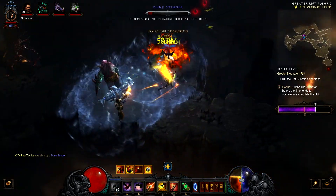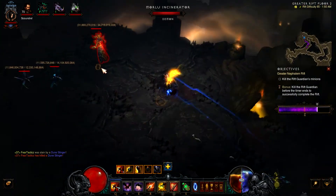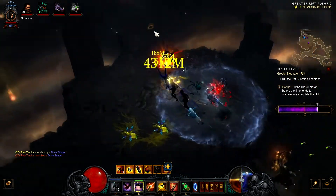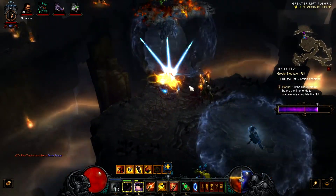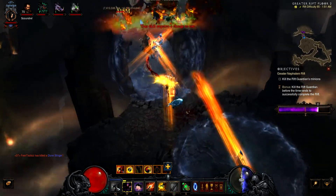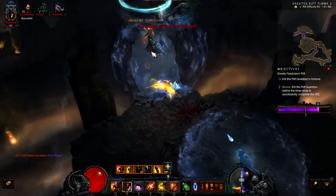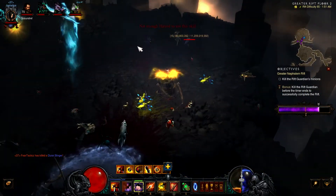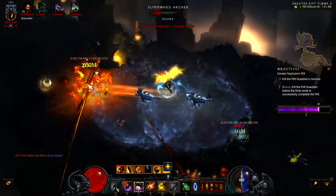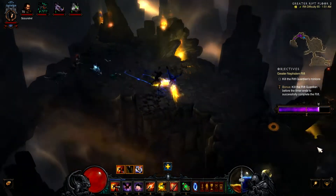Like I said, you just want to lay your sentries down and stay at a distance. We're using the Zei's Stone of Vengeance gem, so for every 10 yards between you and the target you gain a certain amount of damage depending on the level of your gem. You might ask why we're using Polar Sentry instead of Spitfire or Guardian — the Polar Sentry gives a chill and slowing effect, which procs Chill of the Weak, a 20% damage increase whenever your target is slowed or chilled.